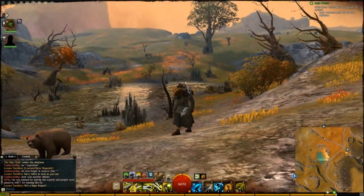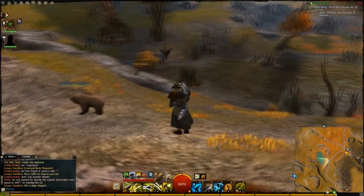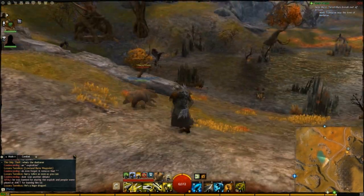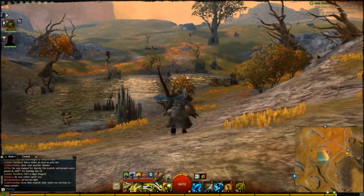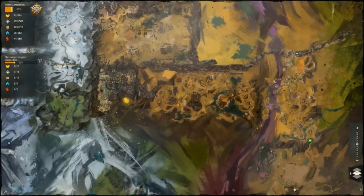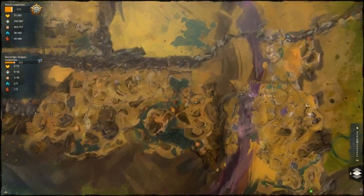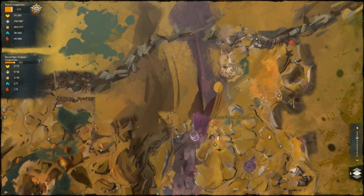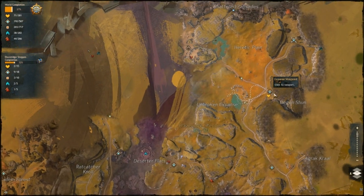I've farmed it for about maybe 15 minutes and it goes pretty well — I've been getting a solid amount of blood from there. This location is in the Blaze Ridge Steps area, in the Askelon region. It's a 40-50 zone and we are here at the Unbroken Expanse. I came from this waypoint right here.